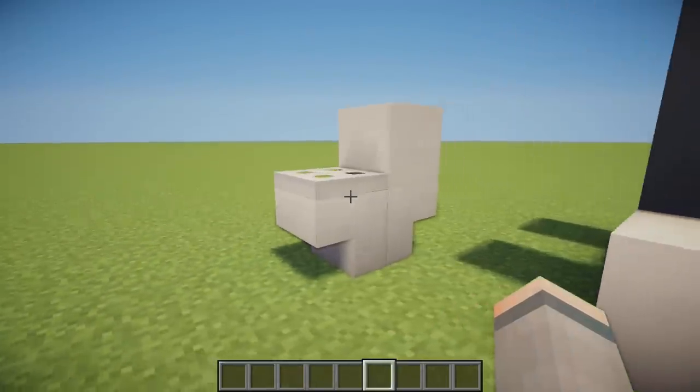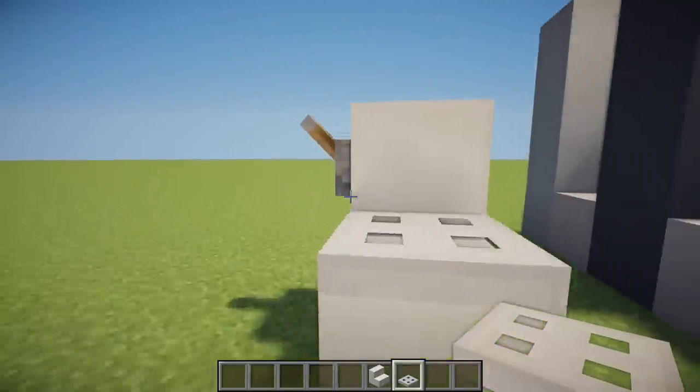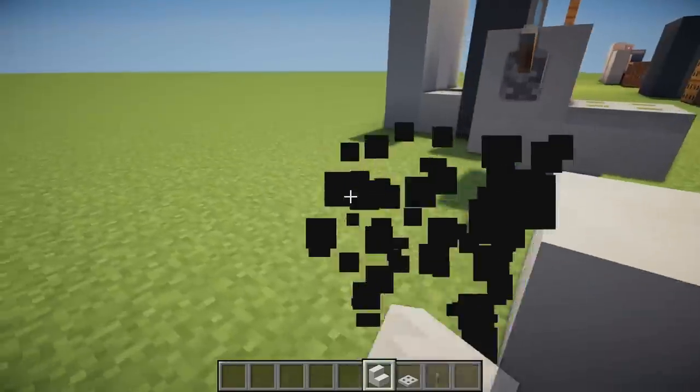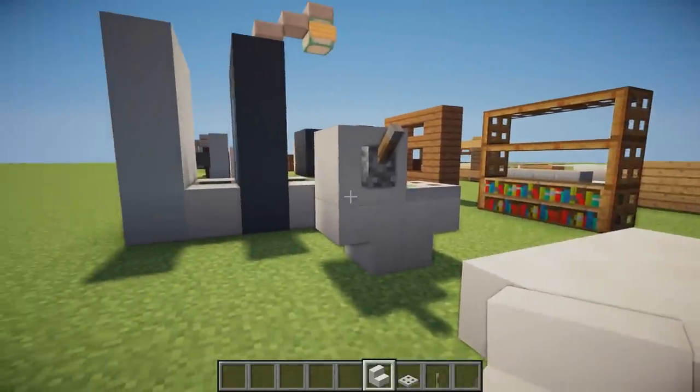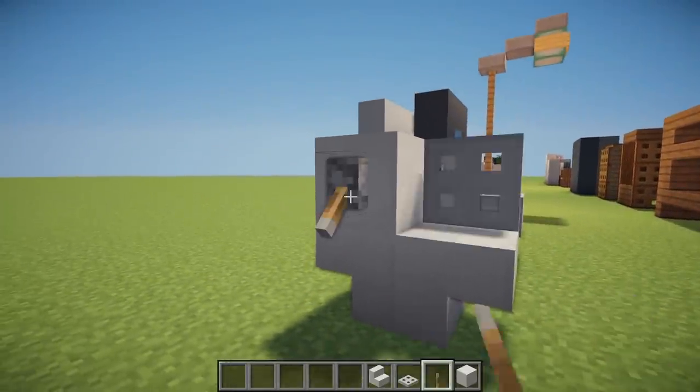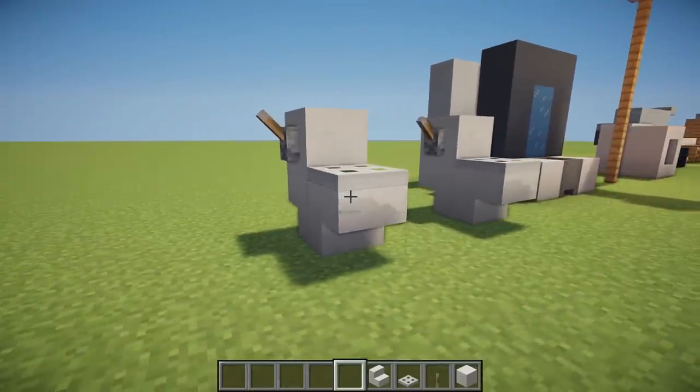Next up we have a toilet design using quartz stairs, trapdoors, and a lever. The stairs go back to back on the bottom facing upside down, a quartz block on the back for the base, a trapdoor for the lid, and then a lever for the chain which you can pull — and it does activate the trapdoor.